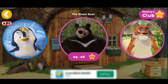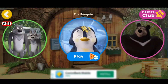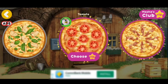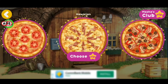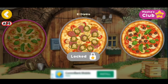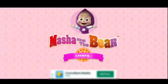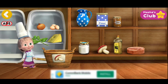Our friends are hungry! Let's get some pizza delivered today! You've unlocked a new pizza — Mushroom! Mushrooms. Put the necessary items into the basket. Mushrooms. Not this way. Right. Onions.